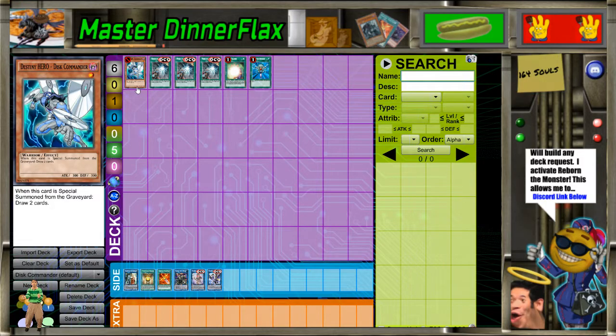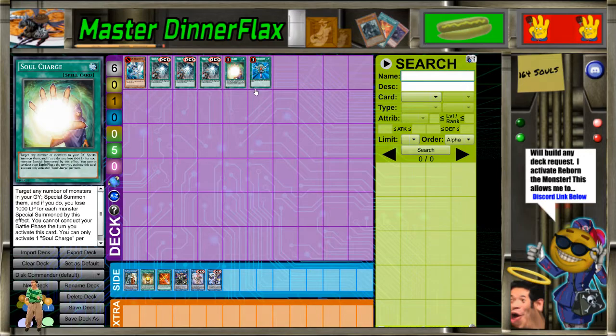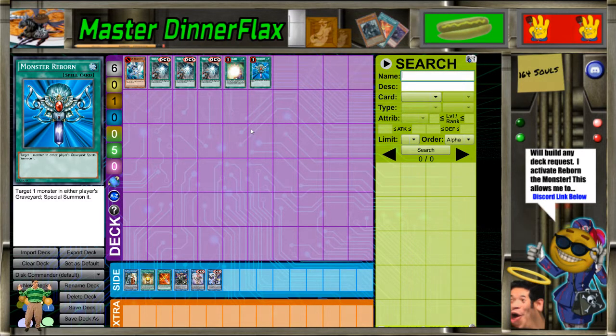So, Destiny Hero Discommander — when he's special summoned from the graveyard, draw two cards. Let's see how this is broken. Well, if you're just looking at the TCG, we got only Soul Charge and Monster Reborn as instant, guaranteed revivals for this. Not to mention, you have to use setup for him, and sometimes the setup you're giving him isn't worth the payoff — but you'd believe that if you're just taking it at face value.